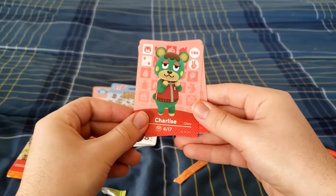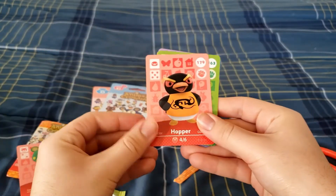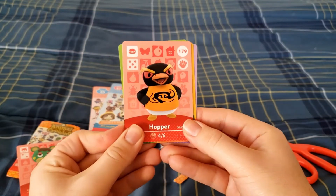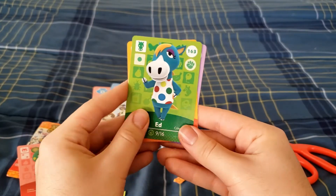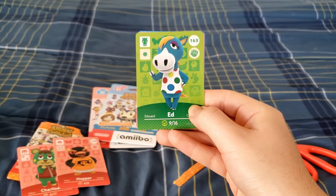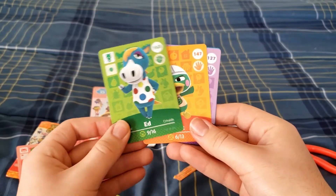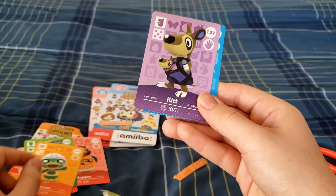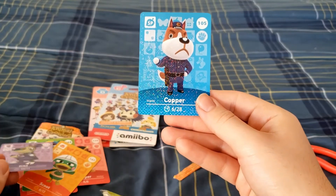We got Charlise — that's how you pronounce it. Hopper — he looks cool. I remember as a kid I was a fan of macaroni penguins. Ed — a horse named Ed. I'm pretty sure Mr. Ed was a very old TV show about a talking horse. Scoot, a duck. Kit — I've had Kit a few times in New Leaf and I liked her. And Copper.